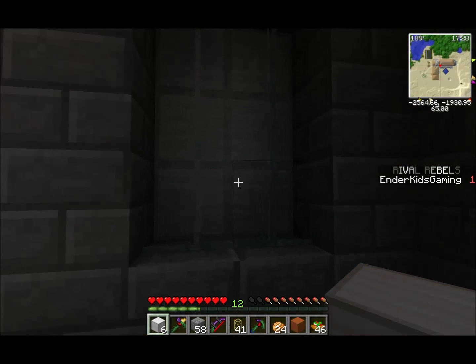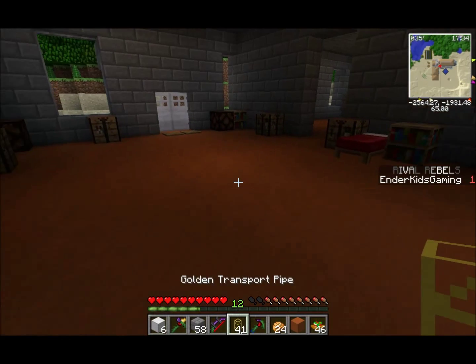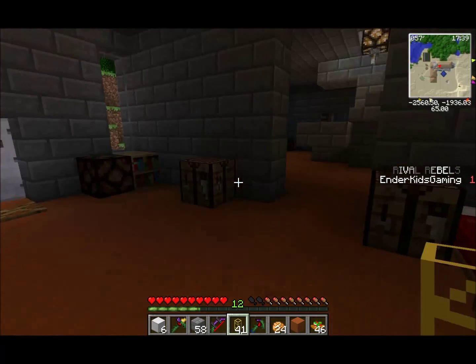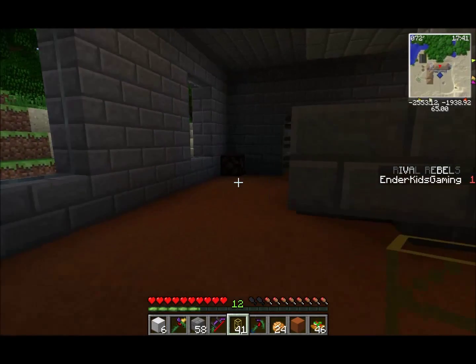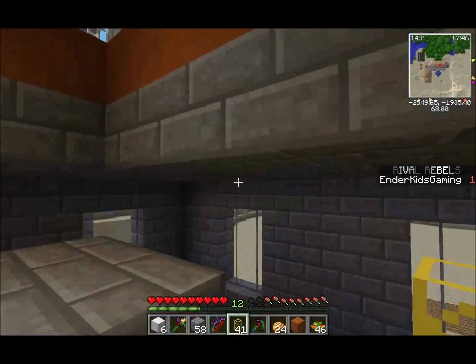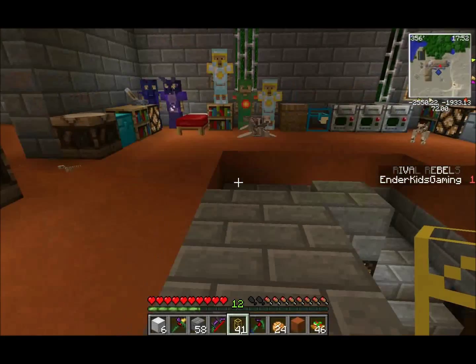It just closes down like that, and it's not a piston - it's not a system of pistons. To power it with redstone, I used a golden pipe from Buildcraft, red wire, and logic gates. Here's my home - this is where I live.